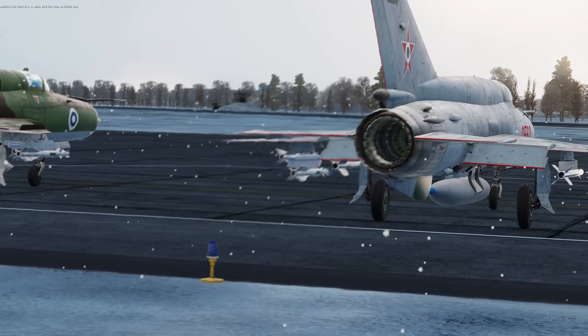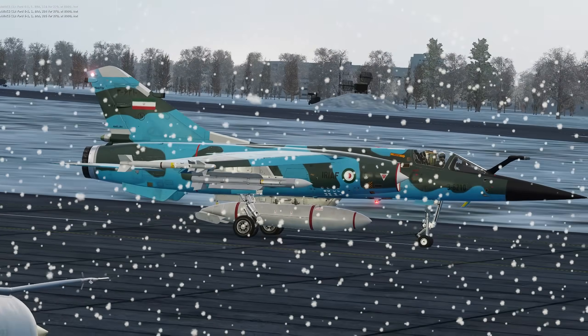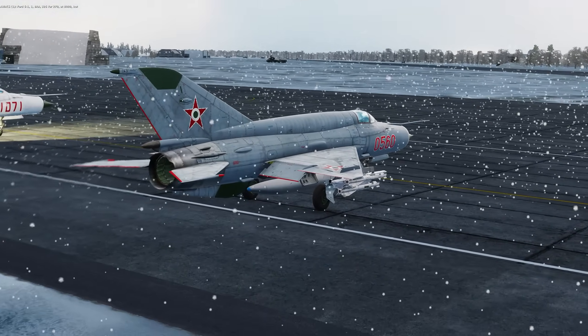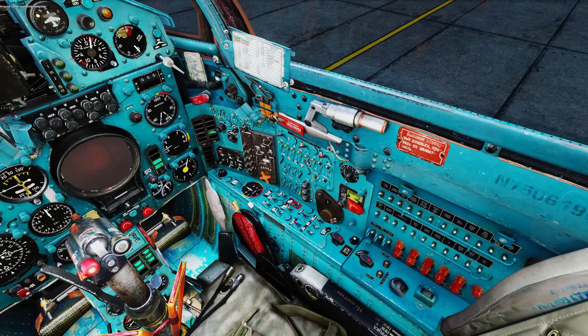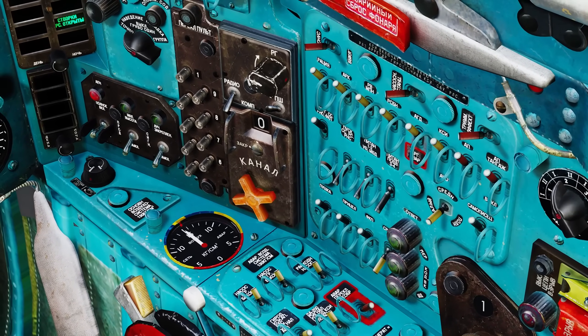Enigma and I hit the igniters in our cold MiG-21s and warmed up our engines in preparation to intercept the Blue bombers. I've spent months away from this bird, so I'm a little rusty — so rusty that I forgot the switch that powers my electronics.